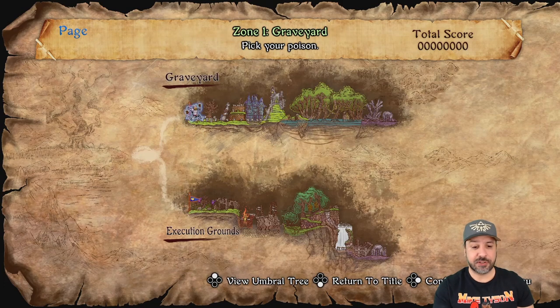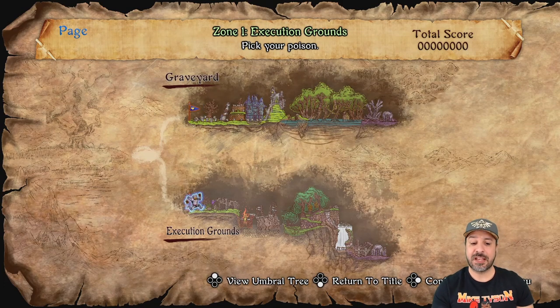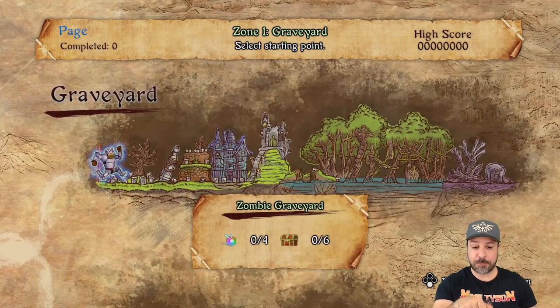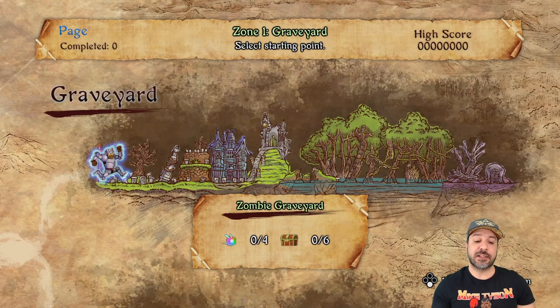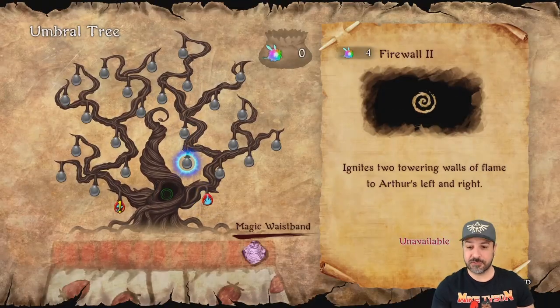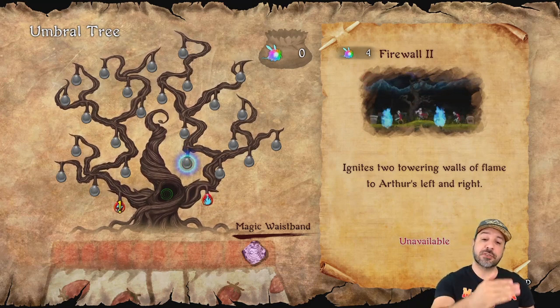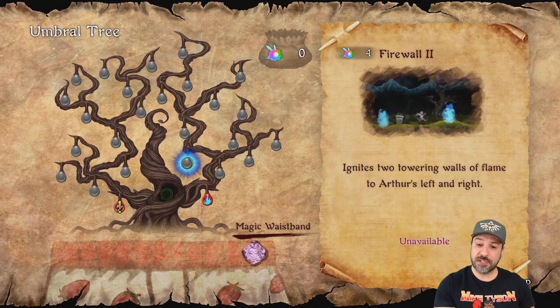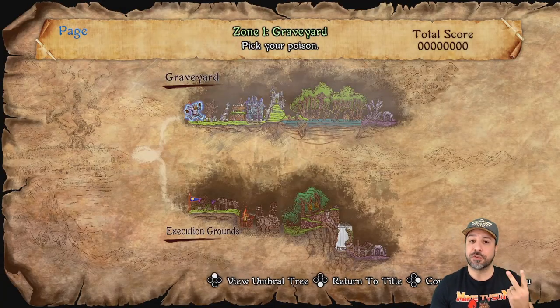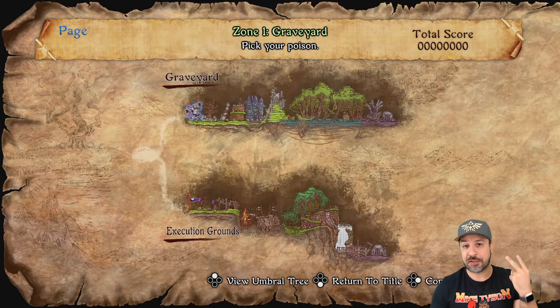What is also new to the series is that you actually have a choice of branching paths. The first two stages give you a choice between two stages to work through, offering a different playthrough experience. You can actually play both stages if you want, because collecting bees — your progression system — from the second stage can help you upgrade your abilities and progress further. Theoretically, you only have to finish one of the first two stages to reach the second branch, which again offers a choice of two different stages.